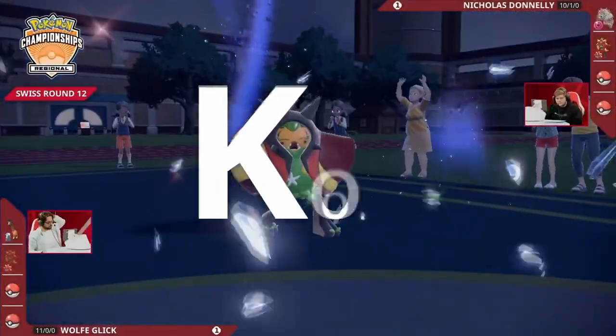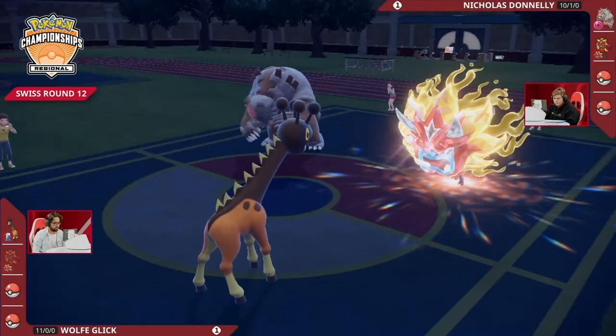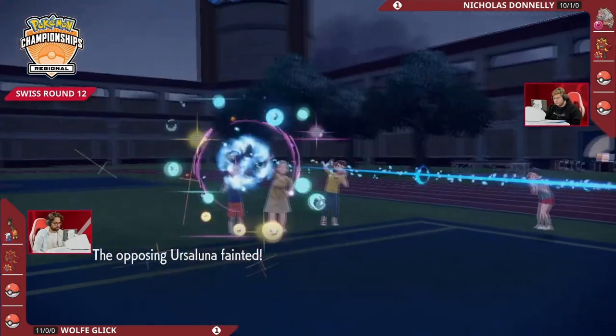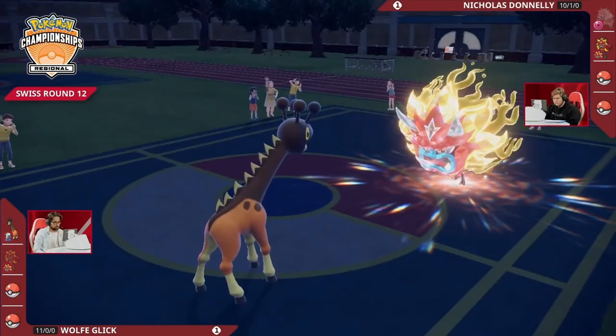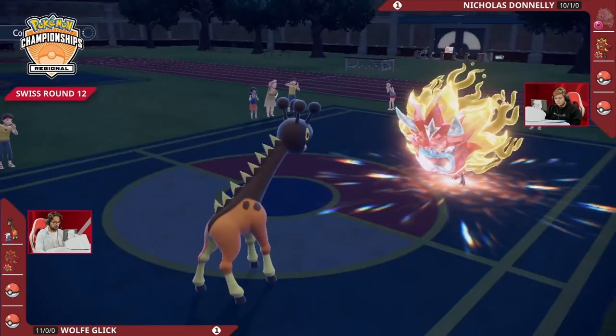No Follow Me, no Protect on Nicholas's side. The Ivy Cudgel just goes into the Ursaluna — no way it survives here. The Ivy Cudgel in response is going into the Farigiraf, but that Blood Moon Ursaluna gets away with another attack — Earth Power super effective post-tera. Oh my goodness, what a start to game three. It faints from Life Orb, but Nicholas has his tera still whereas Wolf does not — that's a big advantage.